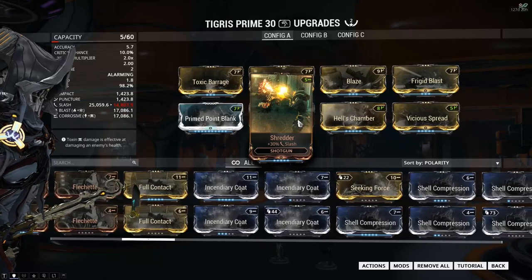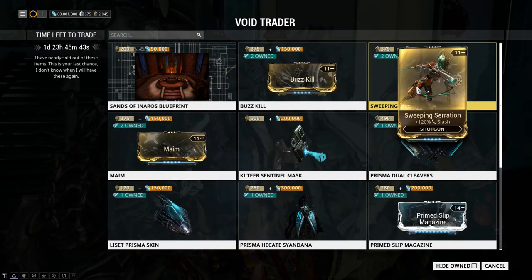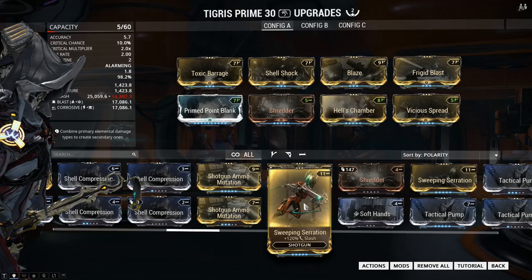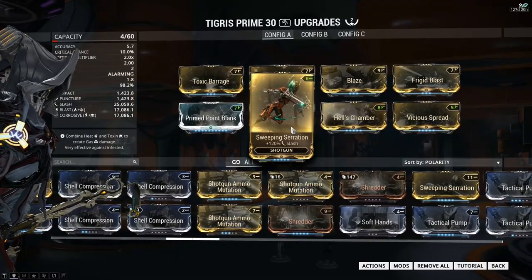The elemental ones are still 90%. So things like Sweeping Serration, which is available from Baro until Sunday, is actually fairly useful to get a hold of — 30% versus 120%. Just remember that.